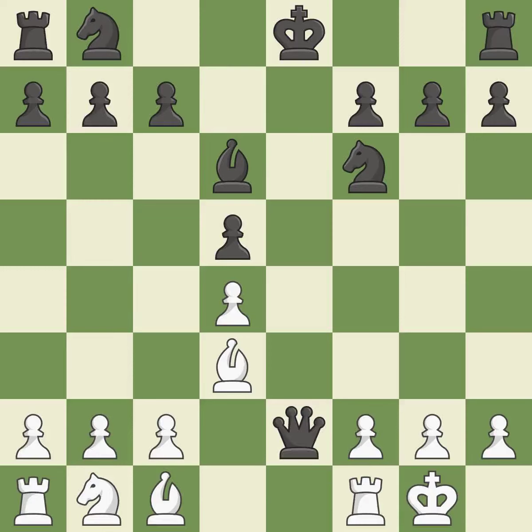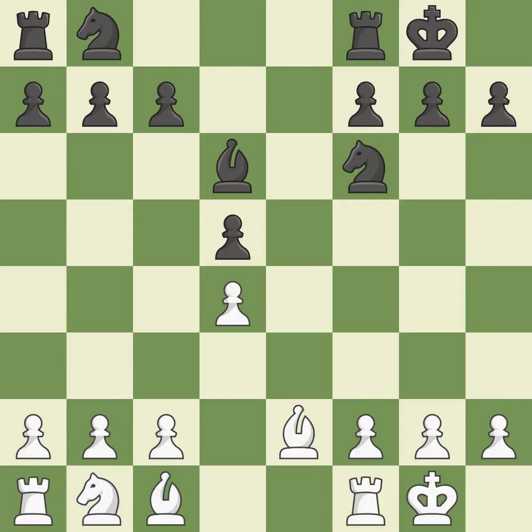This maintains the balance in material with a good trade. Recaptures. Castling gets the king to a safer square, out of the center of the board, while also developing a rook. Castling to the same side of the board as the opponent avoids some of the attacking associated with opposite side castling. That is a logical response. Now that the rooks can see one another, they can defend one another.